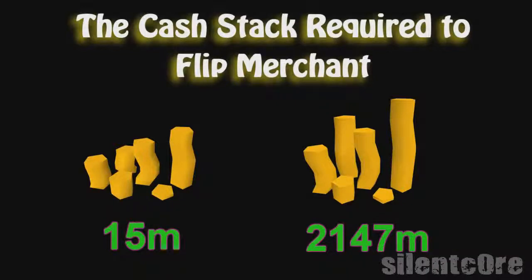With a higher cash stack, you'll be able to buy and sell multiple items instead of only flipping one item at a time. With max cash, you can make hundreds of mils per day if you stick with it for hours. Whereas with around 15 mil, you'll only be able to make a mil an hour if you're lucky. So I really stress to get as much money as you can before flipping.